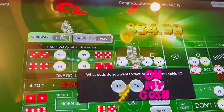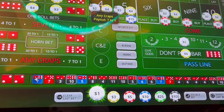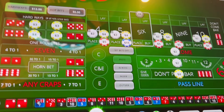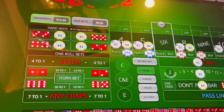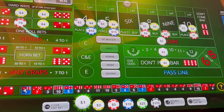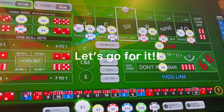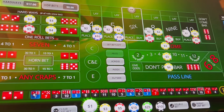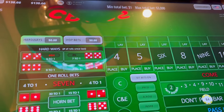Hard four — that hard four pays us a little bit of money. We'll take the odds on that four, come back up with everything. The regular four goes to ten dollars. We're up to 134. We'll go up on all the hard ways and up on our come bet. Big red, do we want you to stay away! We had 91 dollars out there bet, but we did make a little bit of money — we made 38 dollars.